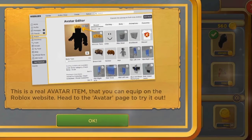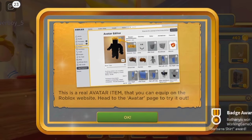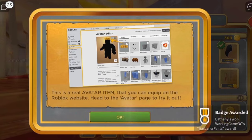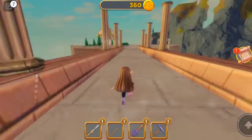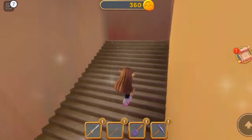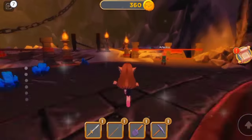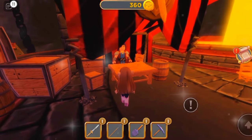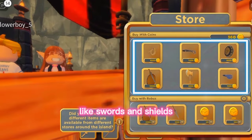Let's buy this hair. Let's buy more. Let's go to the third shop. On this shop, you can buy Wonder Woman's accessories like swords and shields.